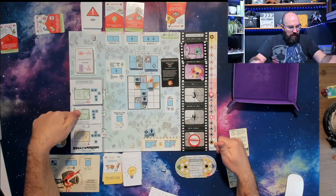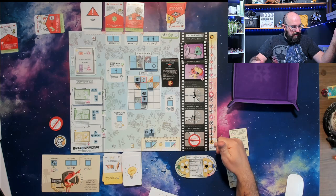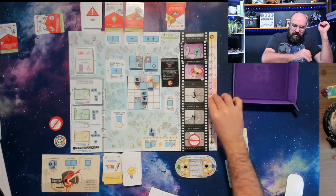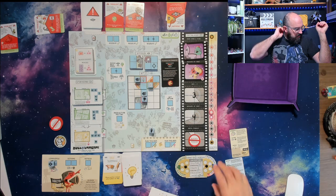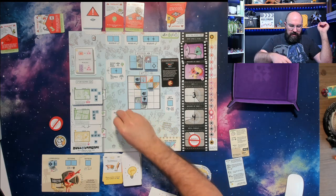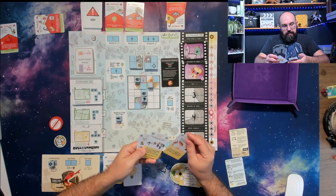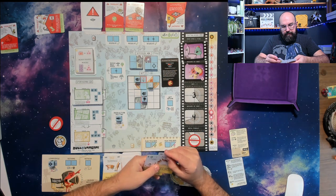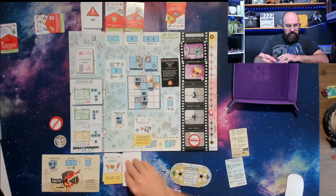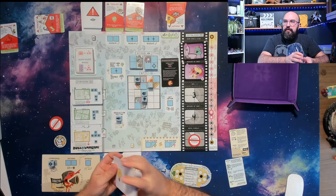I'm going to trade three quality for two more days of time, and then have a production meeting. Because of my crazy production company, I don't even know what I'll get to play. We're going to try something crazy. After reshuffling, we're back to six days and seven dollars. As the director, I changed my mind — we're going to try to get a good quality film after all.